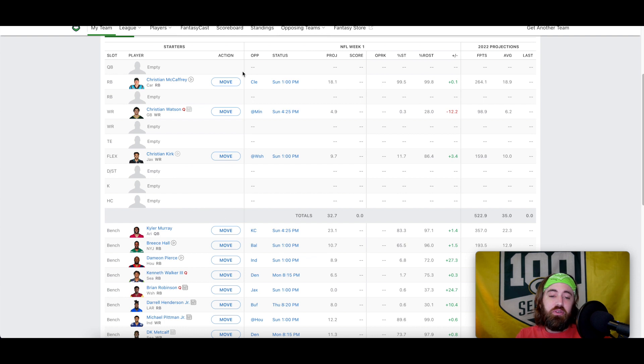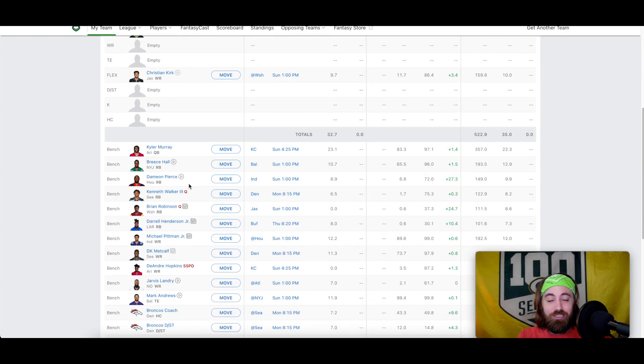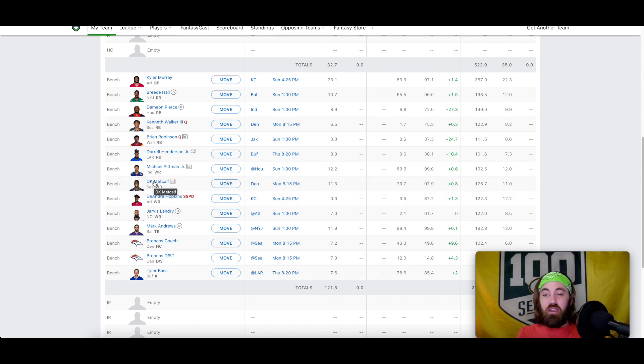I actually picked from the fifth spot in my home league this year. Christian McCaffrey fell to me at number five, so obviously took him — he was my number two overall pick. I named my team the Christian Crusaders because I have Christian McCaffrey, Christian Watson, and Christian Kirk. I got Kyler Murray in the fifth round and then DK Metcalf in the sixth. I was looking at wide receivers trying to find who I'd want to take over Kyler Murray since I didn't really want a quarterback with my fifth pick.